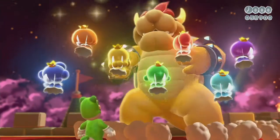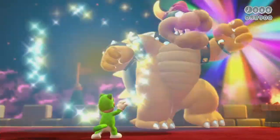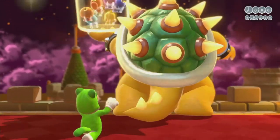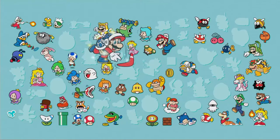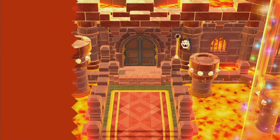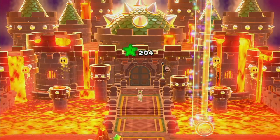Before we're able to do anything, Bowser decides to capture all the sprixies again. From here we actually get to see Bowser's true plan — he finally gets his wish. I mentioned how he wants to build a kingdom of his own, and he kind of gets that wish in a second. Once we go up, we'll see that Bowser has built an entirely new world for us to conquer.